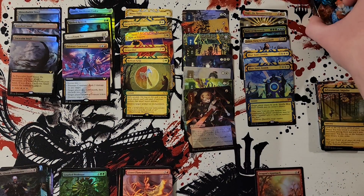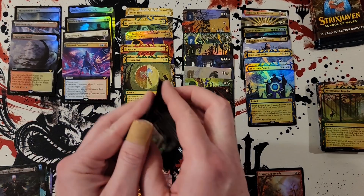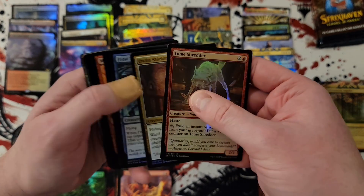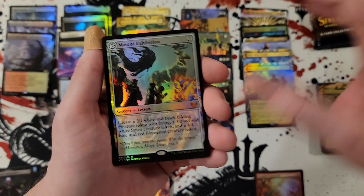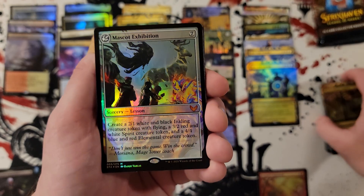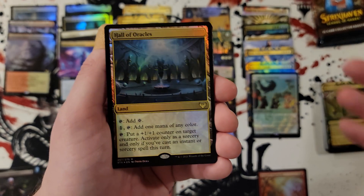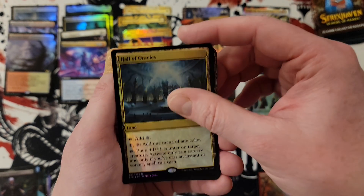So that is three mythics, which means it is very low likelihood that these last three packs contain a mythic — I could be surprised, but it's a very low percentage. Hopefully we'll see some of the killer rares. Not mascot exhibition — does it even count with the mythics? It sounds like I'm complaining, but in the end this is the hunt for the Japanese mystical archives. Let's just keep on track.